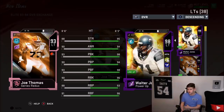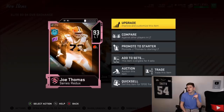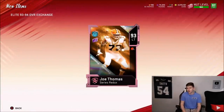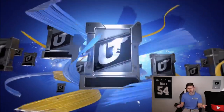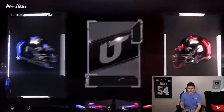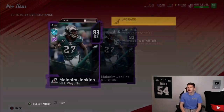Honestly, Walter Jones is very good but I think Joe Thomas would be a little bit better. My Walter Jones is actually 99 overall with the chemistries. Either way, I'm going to hold on to this Joe Thomas card because I definitely expect that card to go up in price whenever he gets his Ultimate Legend, which will probably be coming in maybe a month or two. As I get a playoff card here — 93 Malcolm Jenkins.